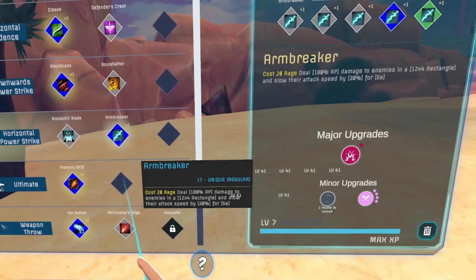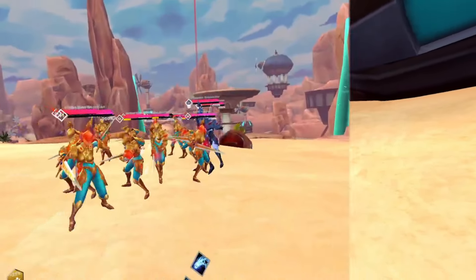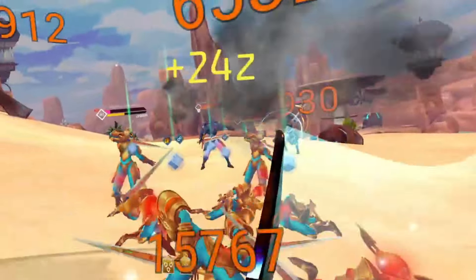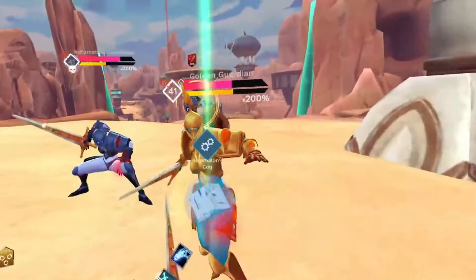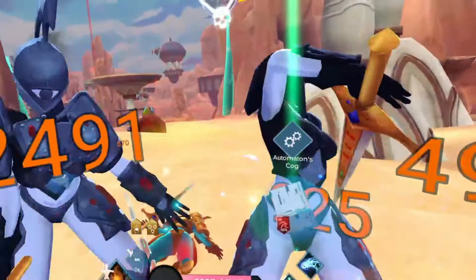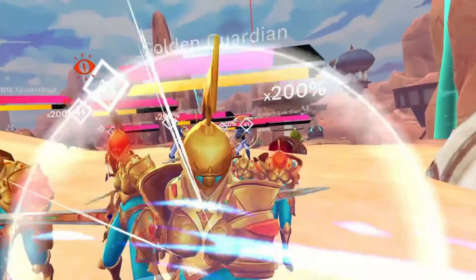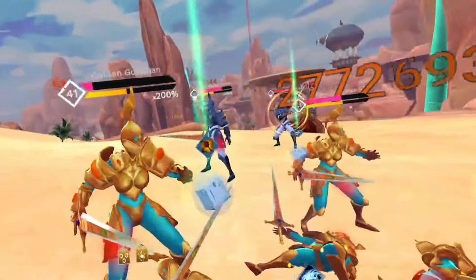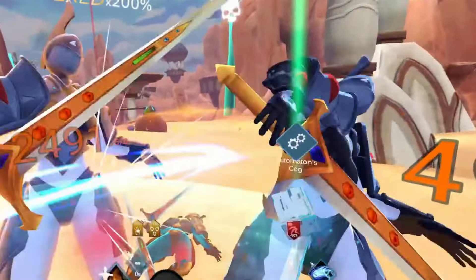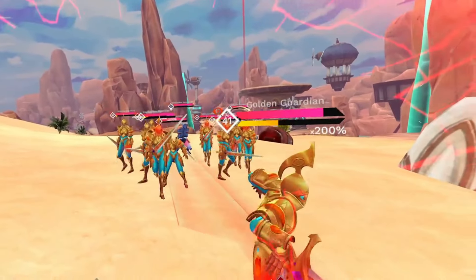Next, let's talk about the horizontal power strike, Armbreaker. Armbreaker deals insane damage to both single and AoE targets — this will be your main source of damage. On top of the incredible damage, it will also slow attacks of monsters hit by 30% for 5 seconds, effectively lowering the overall damage dealt from monsters by 30%. With all monsters having slower attack animations, this makes dodging telegraphed abilities even easier.